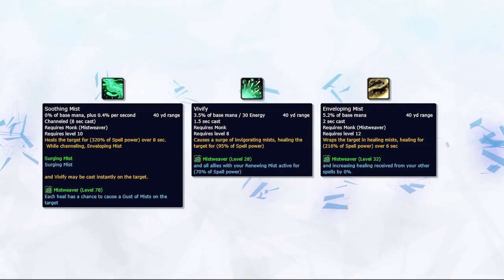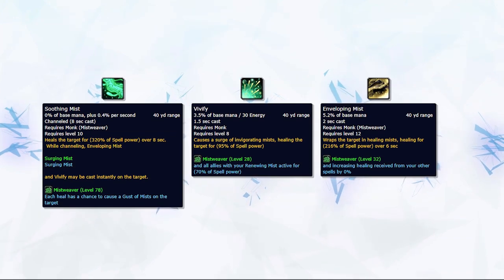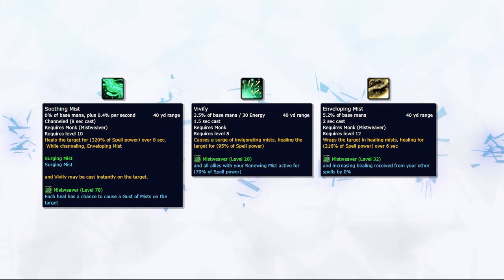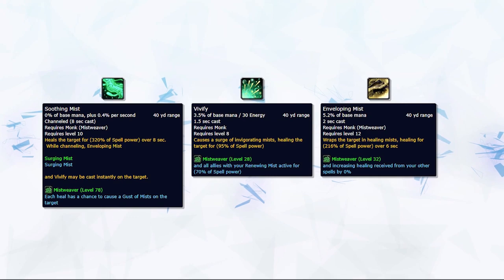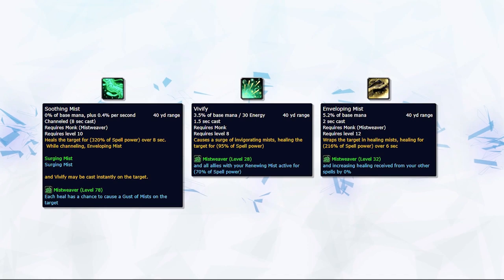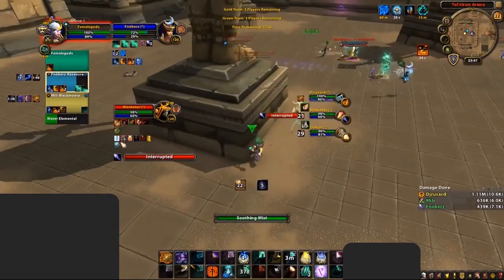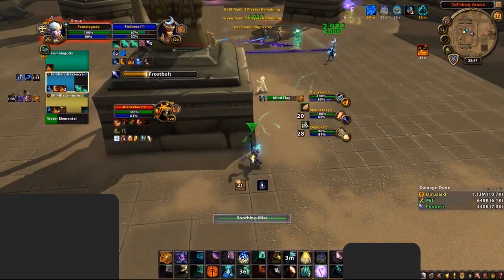Soothing Mist is your main channeled heal and should be used to outheal as much minor damage as you can if you're able to freecast. This will save you a ton of mana in the end. Most inexperienced Mistweavers make the mistake of overhealing minor damage with either Vivify or Enveloping Mist, wasting a ton of mana which could have been saved. Soothing Mist should be channeled on targets who are taking minor damage throughout the entire game.